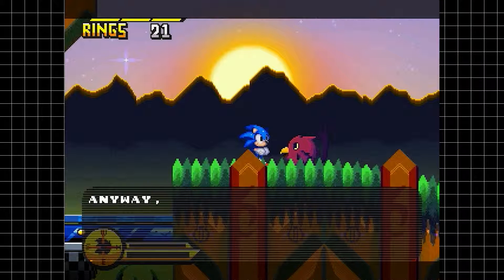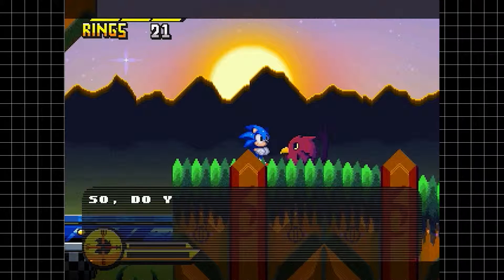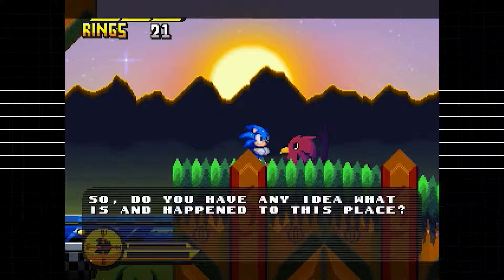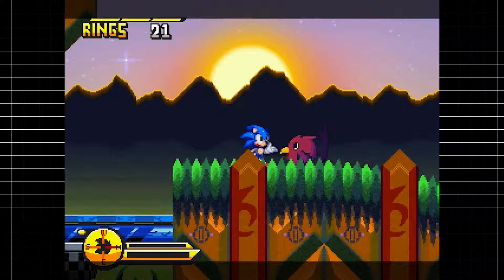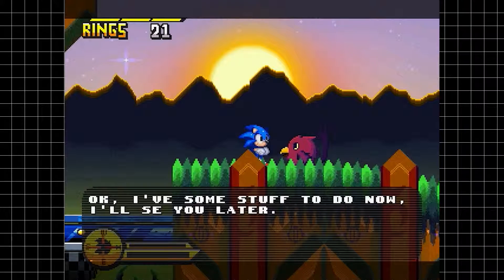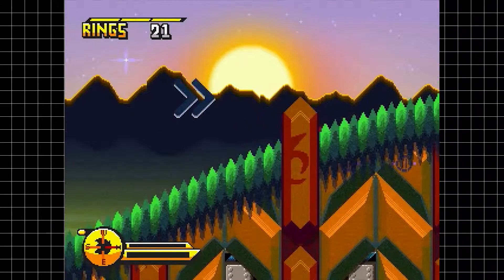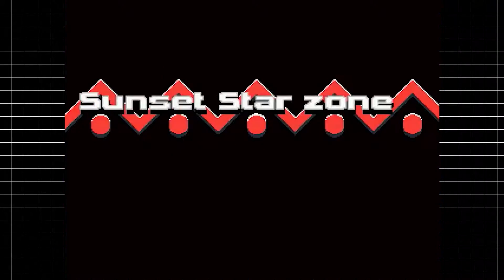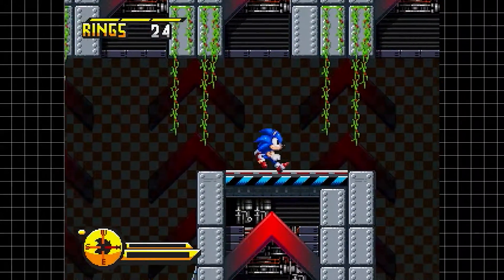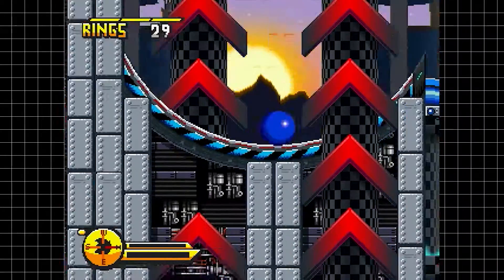One thing you'll probably notice is that at the top left of the screen there's a health bar — this isn't in most Sonic games. Basically, you can hold up to a grand total of 30 rings at a given time, and those 30 rings will fill out your health bar. You can still play this the old school Sonic way — keep one ring and you'll still live. But every time you get hit, you lose 10 rings instead of losing all of them. It makes it easier to explore.